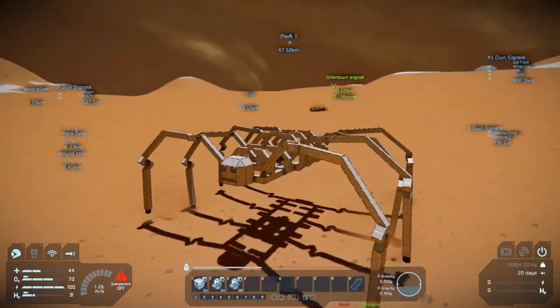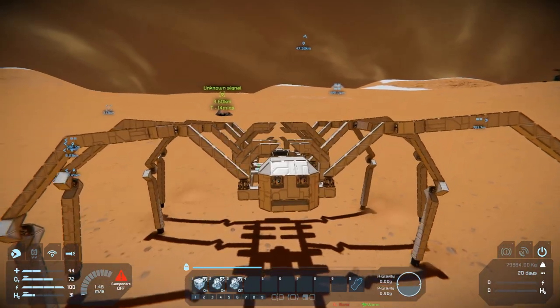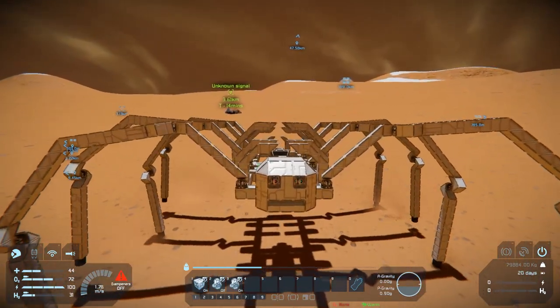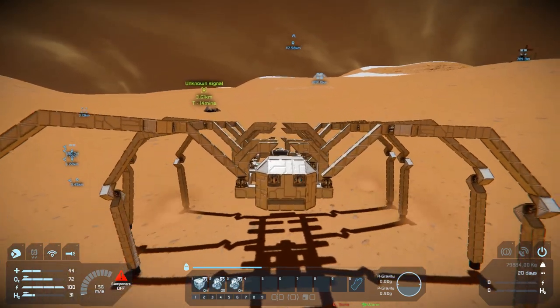This is actually a good way to show the gyroscopes. As you can see, we're still turning, and that is the one that's on. I'll turn this one off, and so we turn the other way.